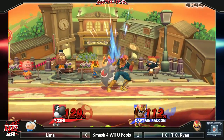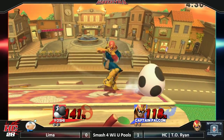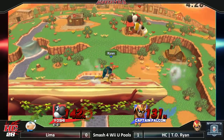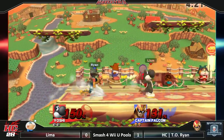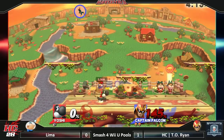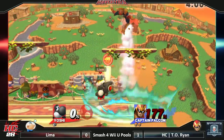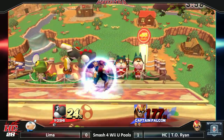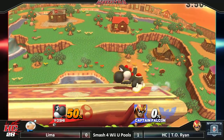Yoshi's sort of in the air now. So he went for the dagger and then cancelled with the jab — that was smart. Two down smashes miss them. Will it kill? No, it won't. Lima barely lives. Captain Falcon gets the F smash, closing out that stock. Then Lima goes for the up smash — good DI. Getting some good techy stuff. Yoshi closing out the stock.